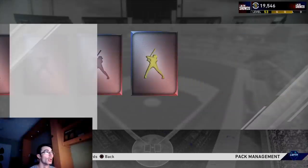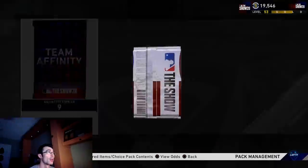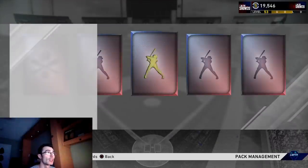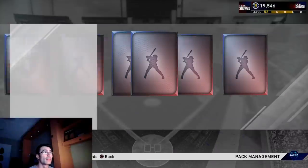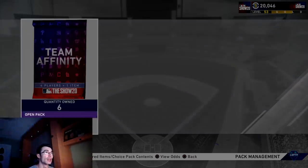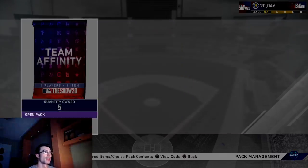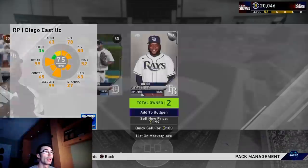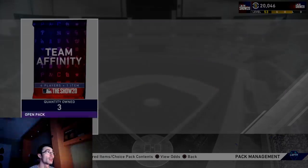When I say future cards I mean really good ones — 99 overalls that are going to be released in headliners or whatever SDS has planned. We might see more boosted live series cards later in these team affinity programs. But the main point of this video is this is the fastest method to complete showdown — just skip all the way to the end and complete it to get those cards. No money spent, no stubs spent, no exchanges — just free diamonds.